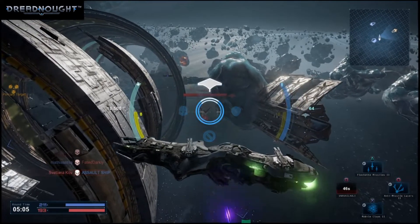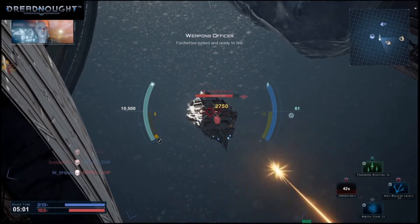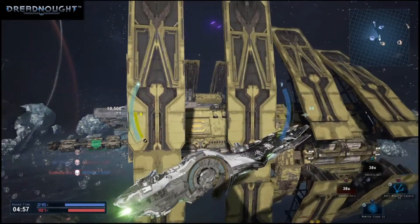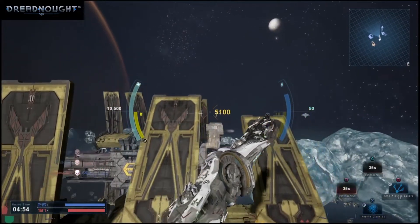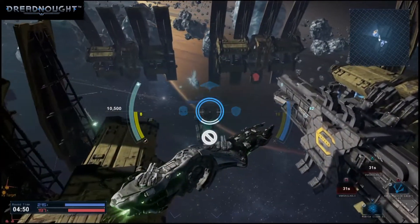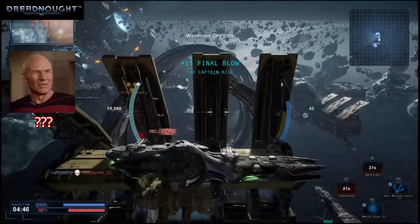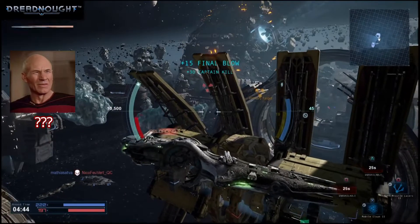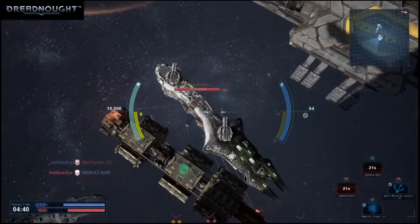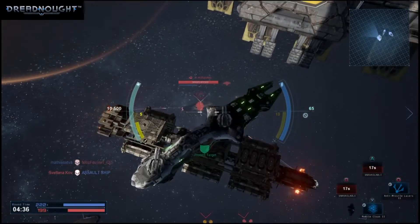Requesting fire at this location. Full power to maneuvering thrusters. Flechette's locked and ready to fire. Launching flechette. You've got him, Captain. Enemy destroyer scrapped. Fire on this target. Constantine.